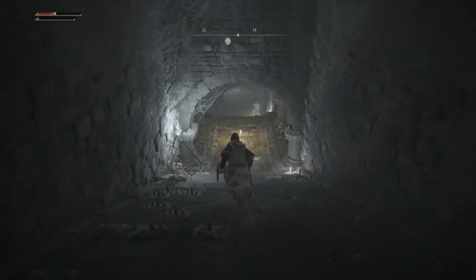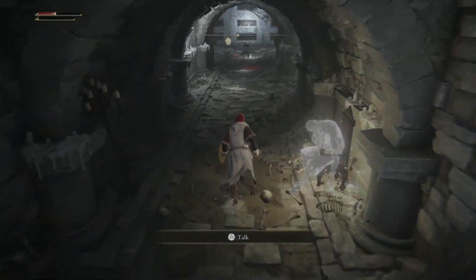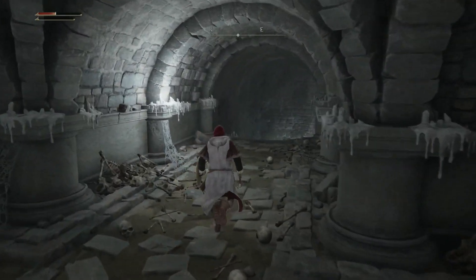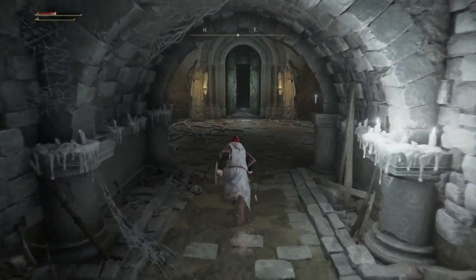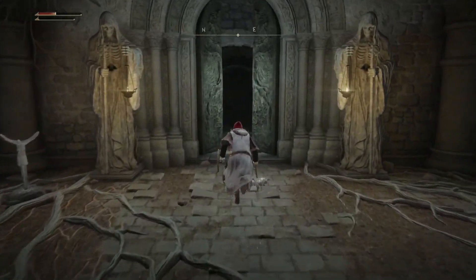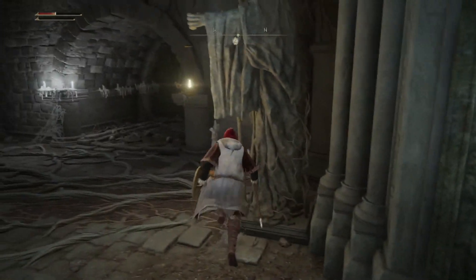There's a boss, which I have already beaten, but if you do the boss you will get the Noble Sorcerer Ashes, and if you just search the catacombs you will find the other ashes. This is the door for the boss that you will need to unlock, and you'll find a lever that'll open that.